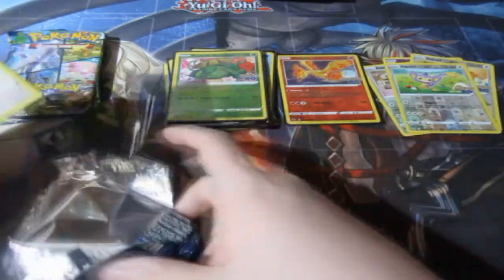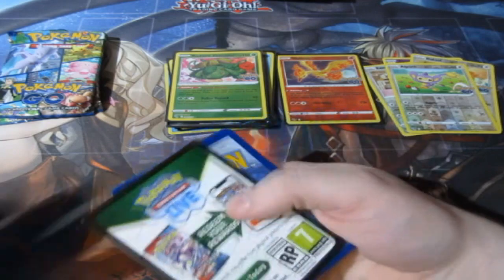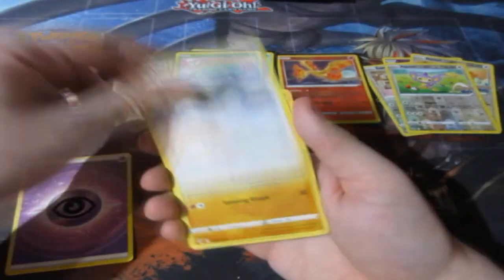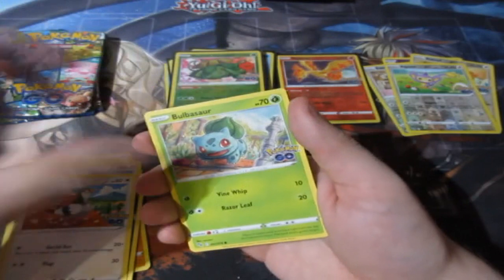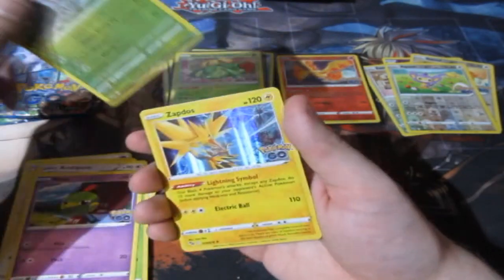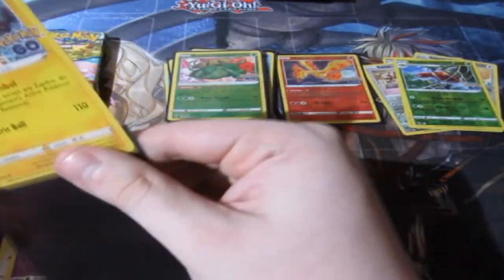Our luck is still there people, our luck is there! I'm enjoying it — hopefully you guys are enjoying it too. Next pack: Psychic energy, Unfezant, Solrock, Lombre, Ambipom, Rampardos, Natu, a reverse foil Aerodactyl — not a Ditto — and a Zapdos. Very nice indeed, I like that a lot.